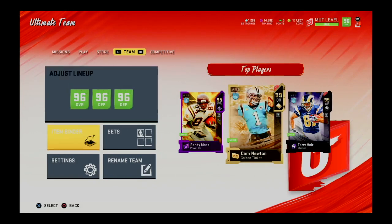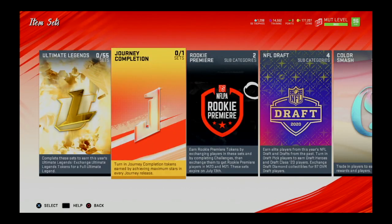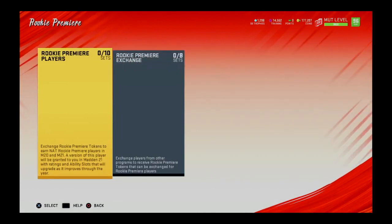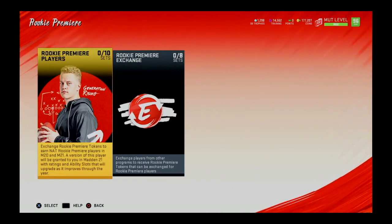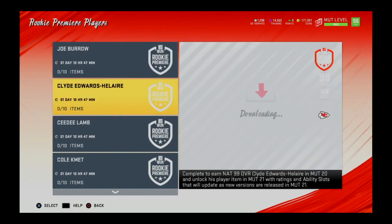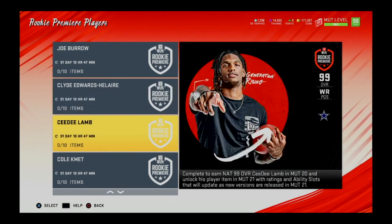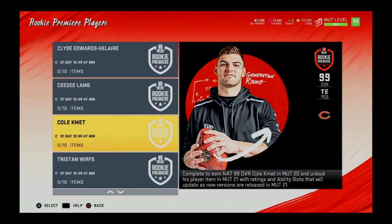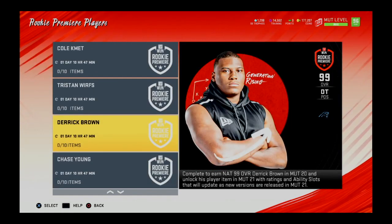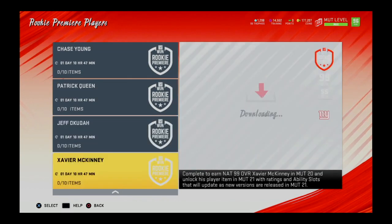You should also know that those challenges only give you a 93 overall rookie premier player, but you have a chance to bump that 93 overall player to a 99 overall using these rookie premier exchange and rookie premier player sets. The first set is the rookie premier players set — basically 10 sets for each of the rookie premier players — and all of these guys are first rounders in this year's NFL Draft. You need 10 tokens to get one of these players.